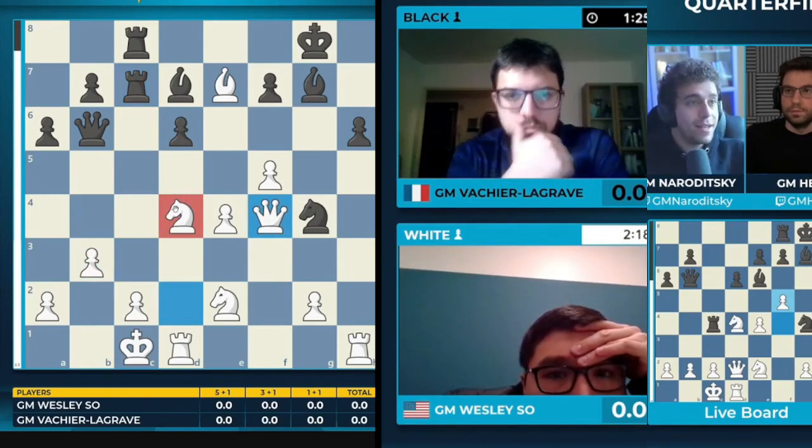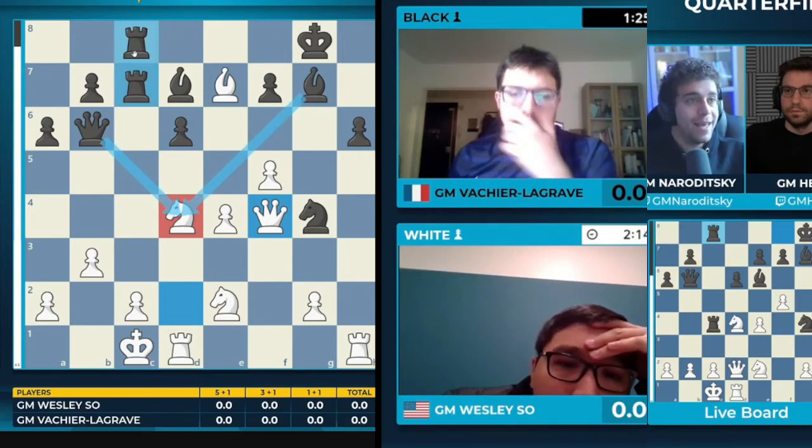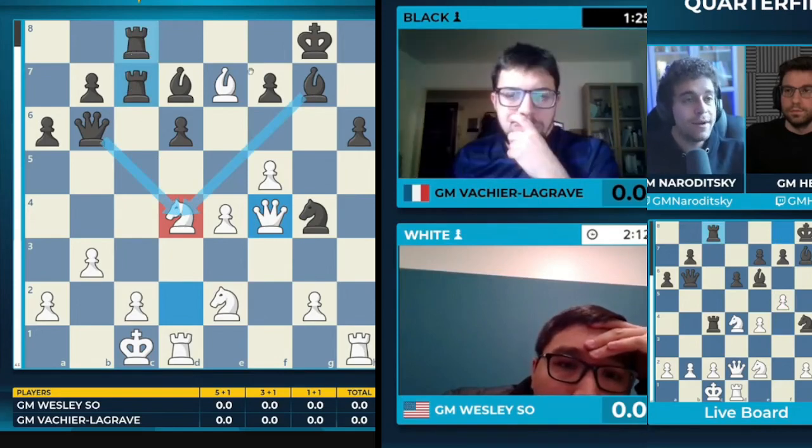This knight on d4 is a monster — it's restraining four of black's pieces. All of them are aiming at that knight directly or indirectly, and they can't do anything. That's actually incredible.